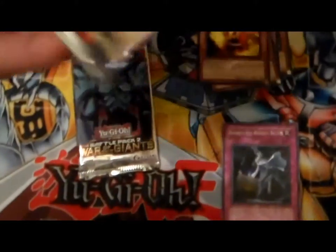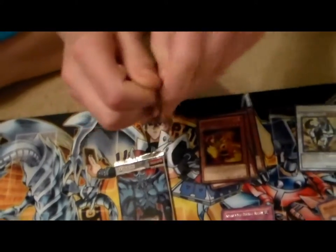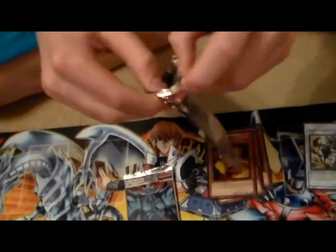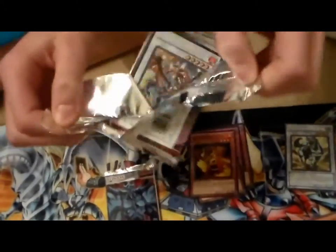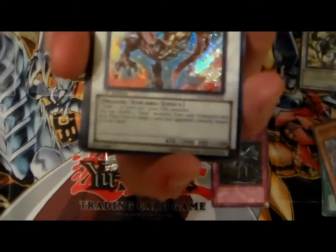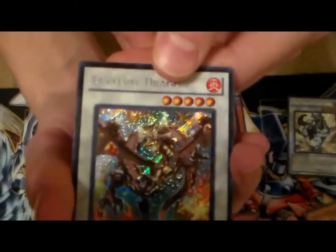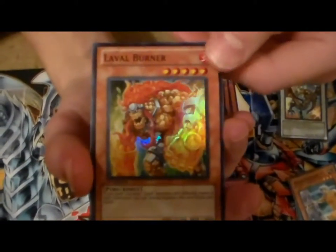Now Hidden Arsenal 5 — that guy looks baller. Maybe these will all be secret rares as well. Lava Lava Lava — Secret Rare Synchro right off the front! Boom. Lawvel Burner, super rare, he's a pyro. Pyros are always good. I enjoy pyros.